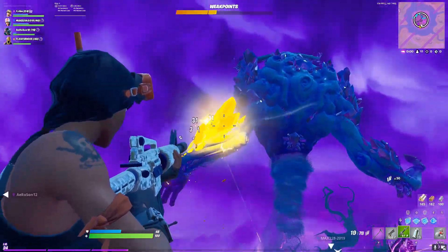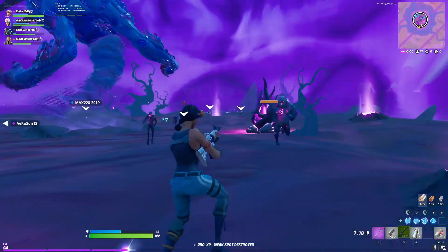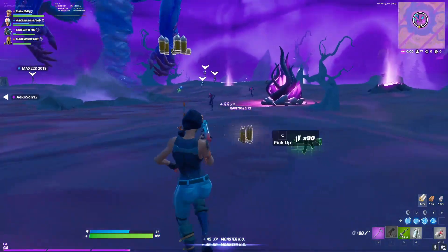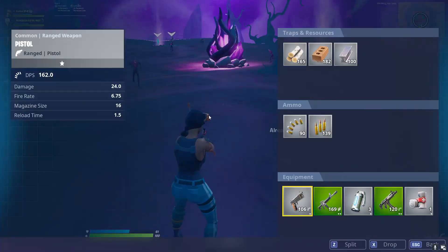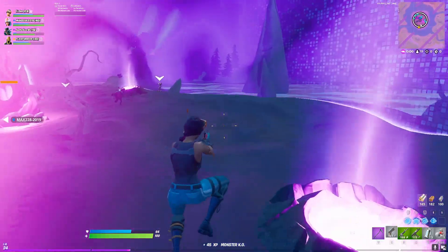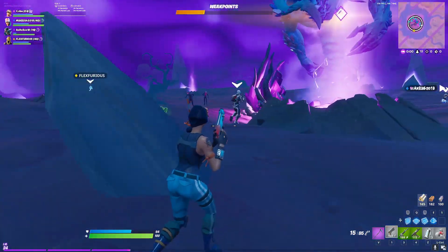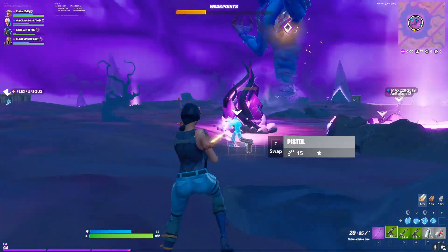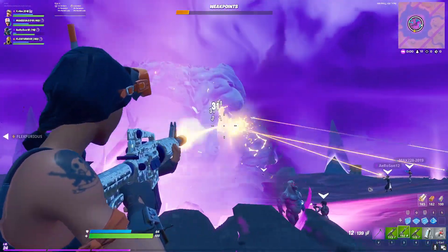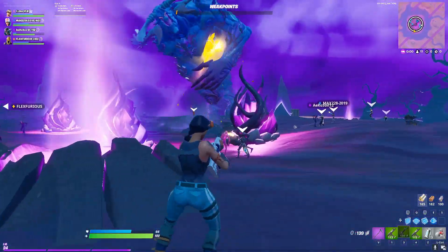I recommend that you always be positioned near a storm vent because they've saved my life more times than you would think. It is actually possible to survive the beam attack even if you get hit, but you're going to need to be at full health and shield, so make sure you look for shields and top up with medkits throughout the game. Because even if you're paying attention to the Storm King, you're eventually going to get hit by a beam, and the beam is not even the only attack the Storm King has at his disposal.